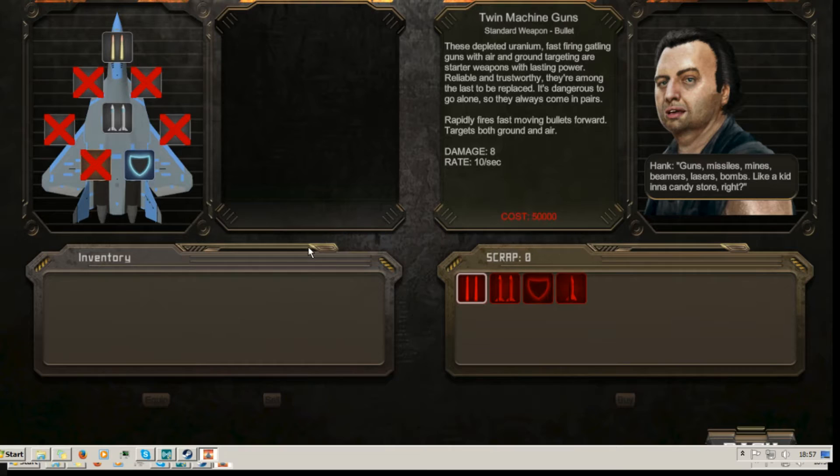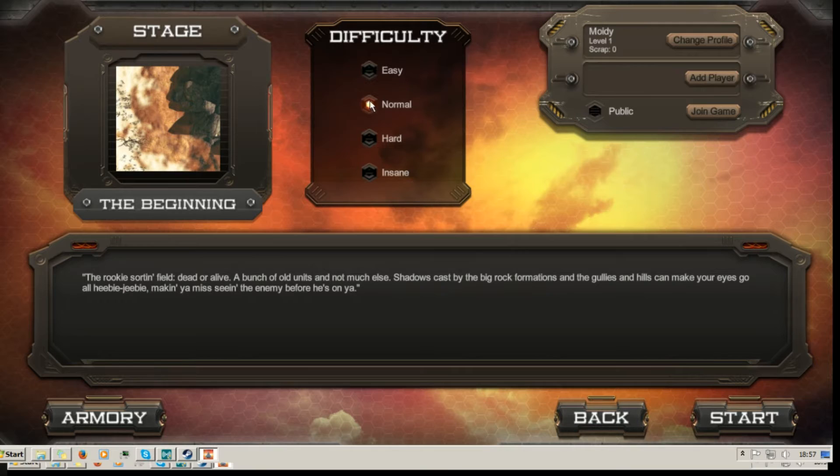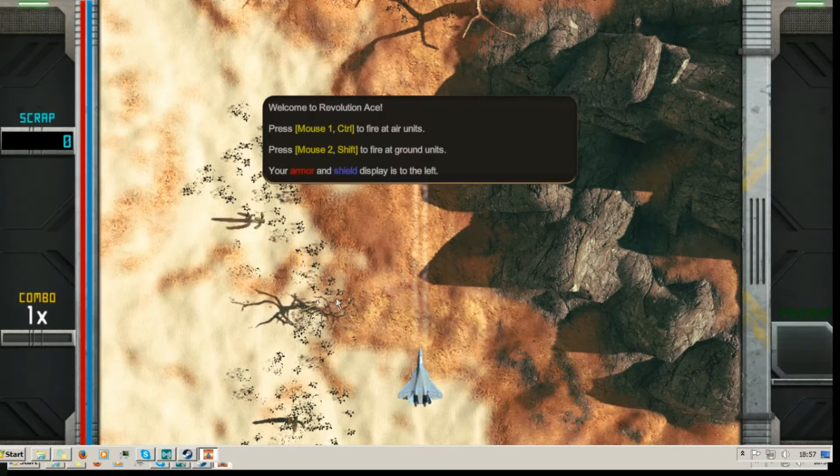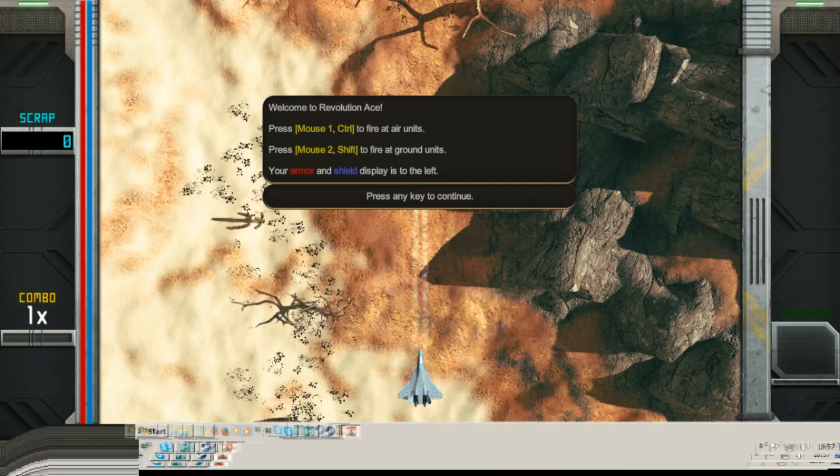There's also a Hyperspace pack with Revolution Ace, Star Saviors, and Wave Form, which is what they did. Right now it's cheaper to buy the four-pack than one copy — 22 pence for four versus 79 pence for one. Buy it and play with your friends, or get all three games in the bundle for 27 pence, a deal that was still running for another 17 hours.